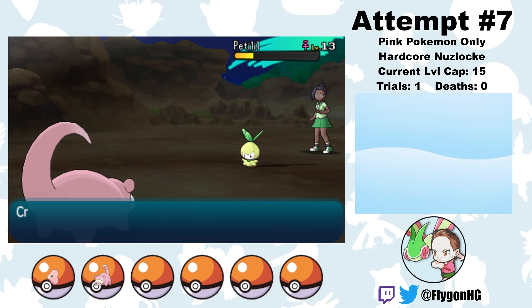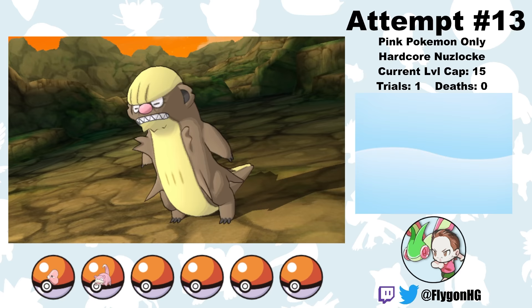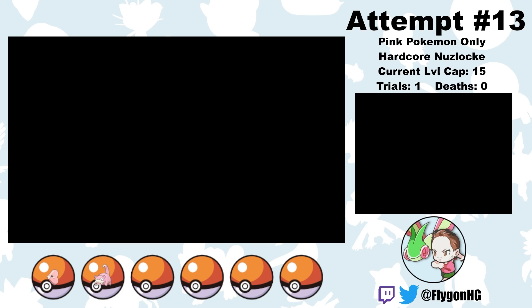My victory celebration is short because immediately after beating the first island trial, I accidentally run into Rising Star Tatiana on Route 3, who has a Petilil with Mega Drain, which wipes both of my Water types. It's time for another series of resets until I find a halfway decent Luvdisc able to take on Teacher Emily's Magnemite, Ilima's Yungoos and Smeargle, and the Totem Gumshoos.